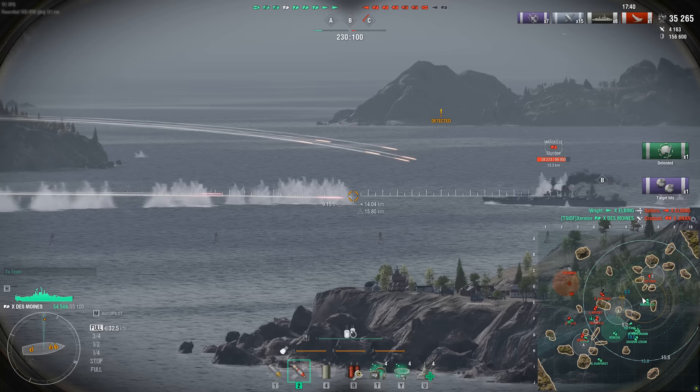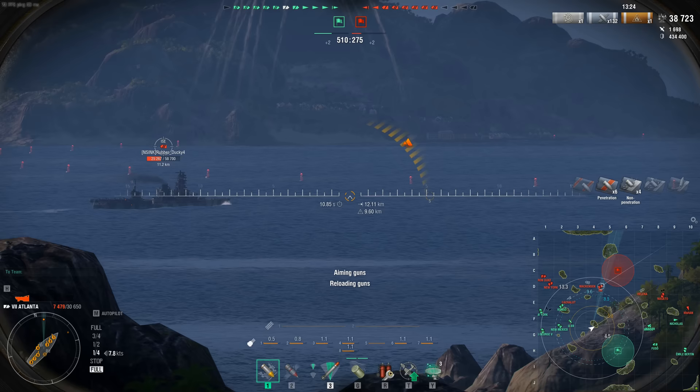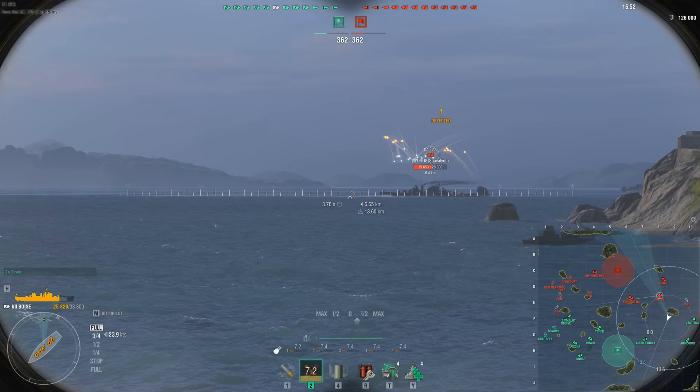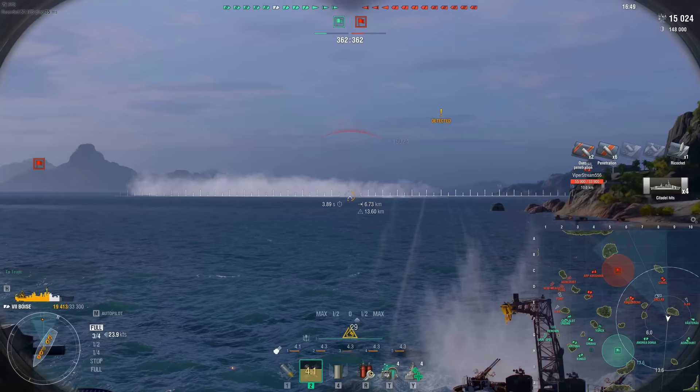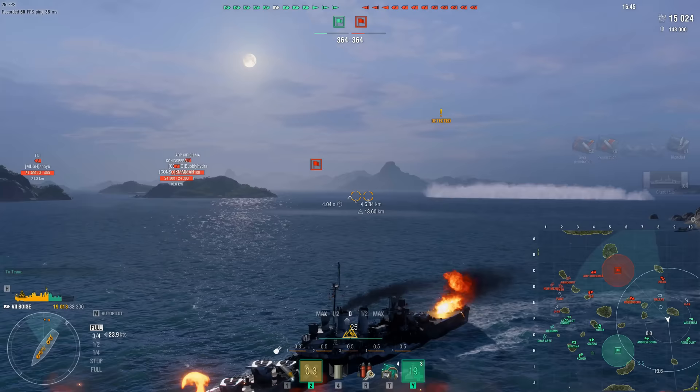Alright fellas, it's time for us to get into the good stuff. Welcome to B tier. The Atlanta is a little machine gun that could. B tier. Boise is an American light cruiser that gets 15 152mm guns. While she does have a shorter than normal range, she does get a super heal that helps her stay in the fight and makes a pretty forgiving ship for newer players. B tier.